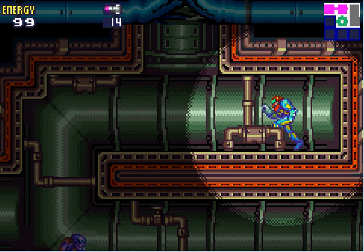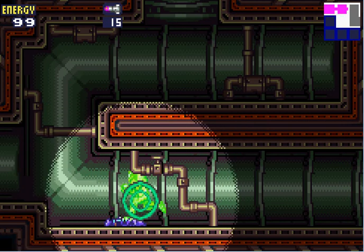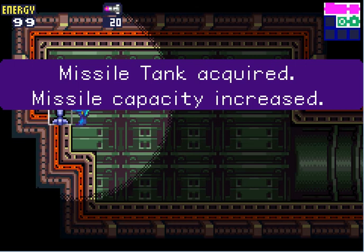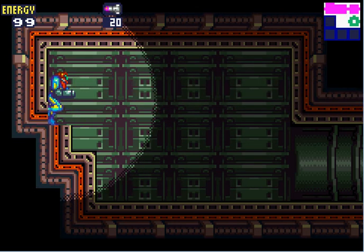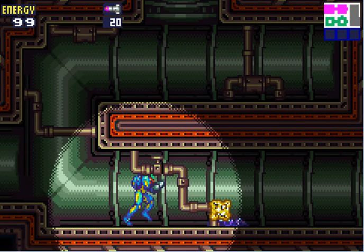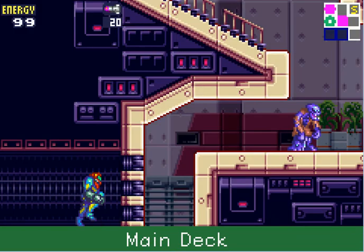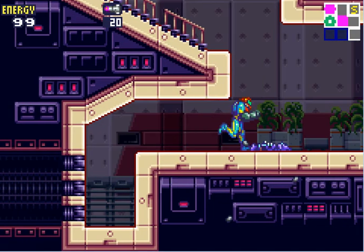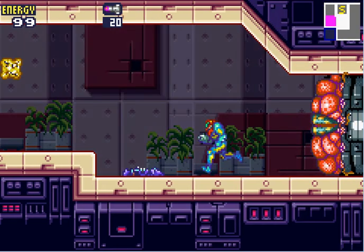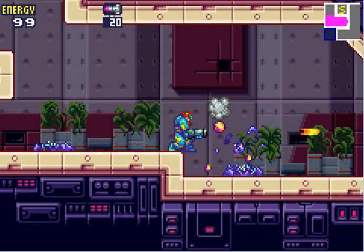I don't know what those purple things down there are — I think they're zombies, that's what I always thought they looked like to me. And these red X's restore both HP and missile points.